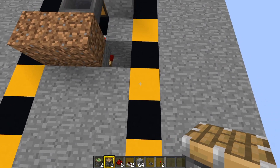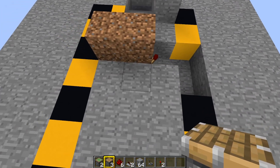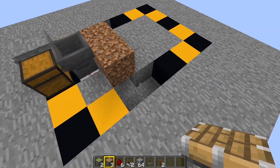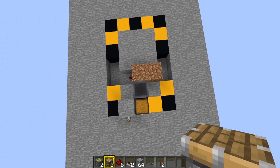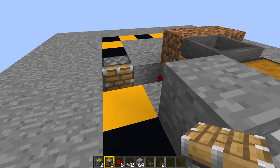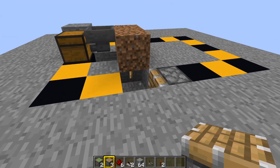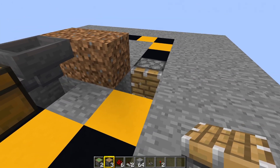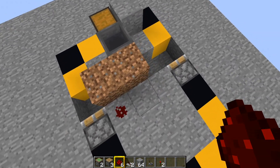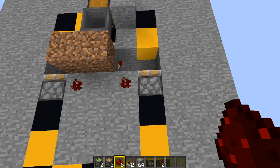Pop out those two blocks on this side, and the same two blocks on the other side. Then put down a normal piston just there, and another normal piston on the other side. So you've got your torch under there and a normal piston there. Now put down a piece of redstone dust there and a piece of redstone dust on the block next to the normal pistons.